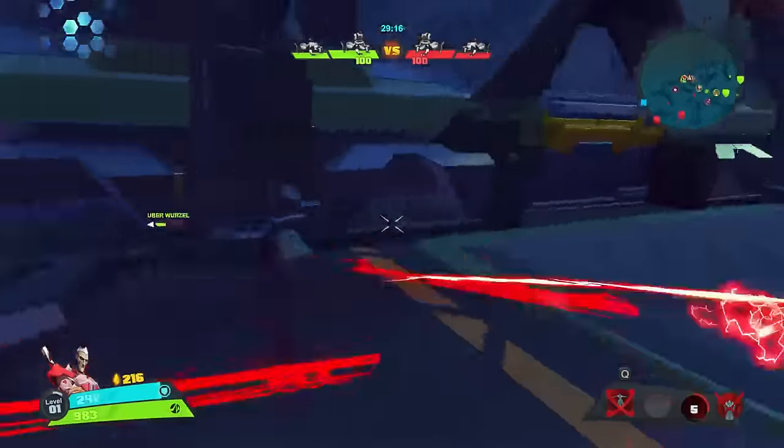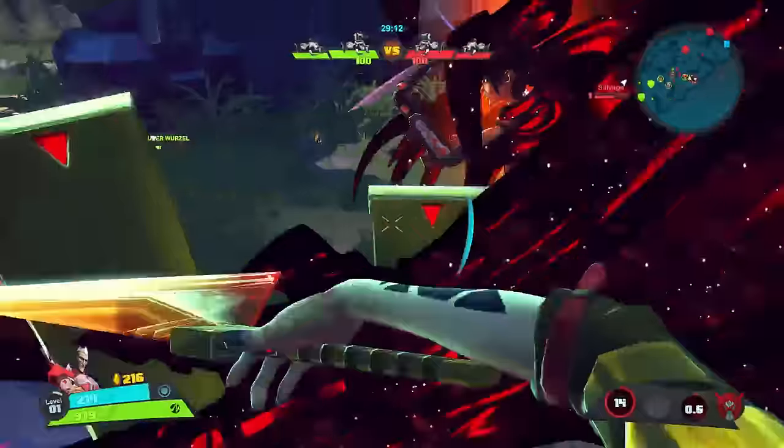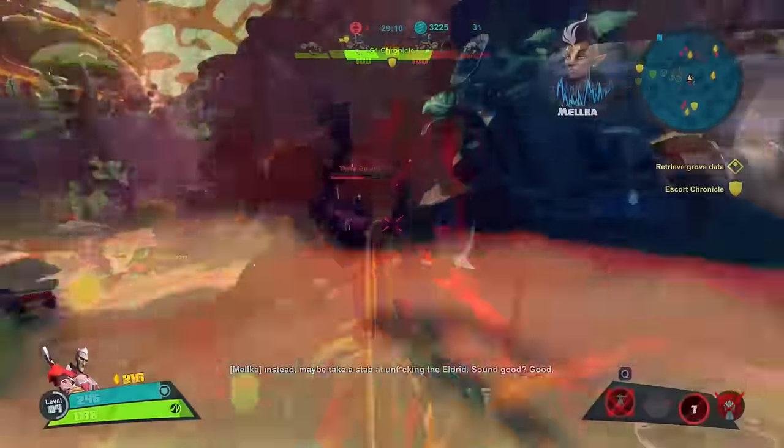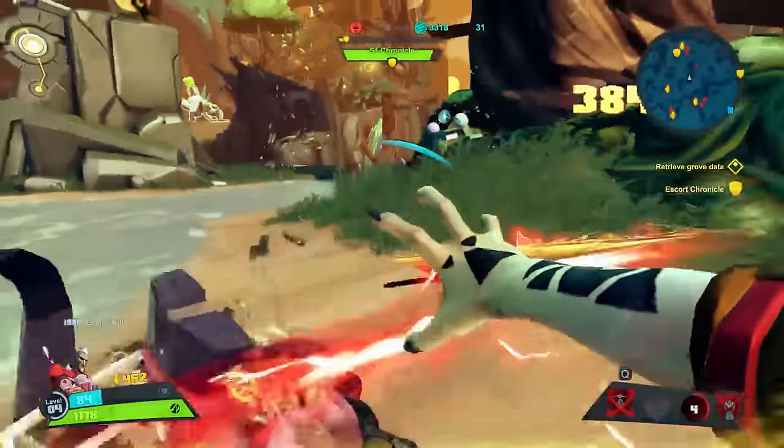His weapons are his blades. His primary attack will allow him to execute a four-strike melee combo with an AoE spin at the end, and his secondary attack will allow him to perform a short-ranged melee strike in front of him at a much slower speed.